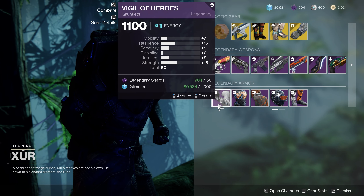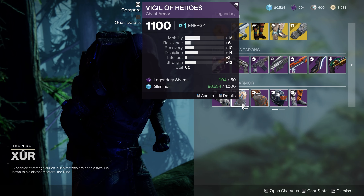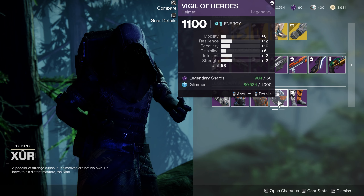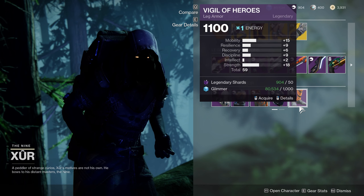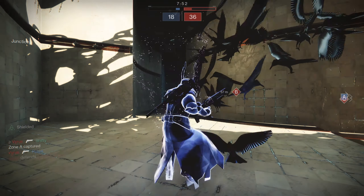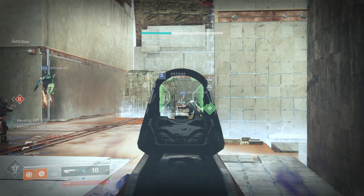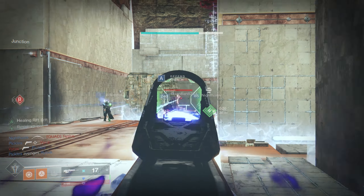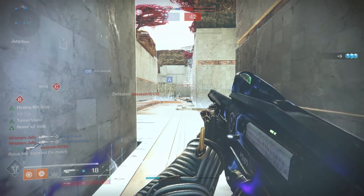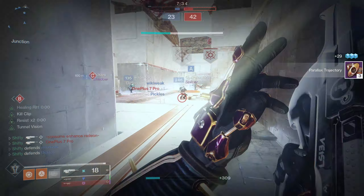Lastly, for the Hunter legendary armor, you're pretty much in the exact same boat as Warlocks. As you can see from the footage, none of the pieces really stand out from the rest. Thankfully, there are a couple of solid exotic armor choices this week, and Xur is selling Telesto. I always have to plug Telesto because it is one of my favorite exotic weapons. Anyway, I hope that you enjoyed this week's Xur video — remember to like and subscribe, and I'll catch you on the next one.